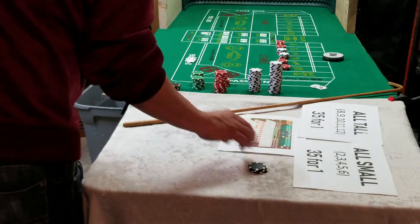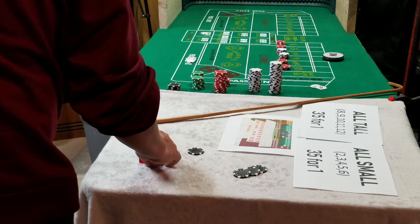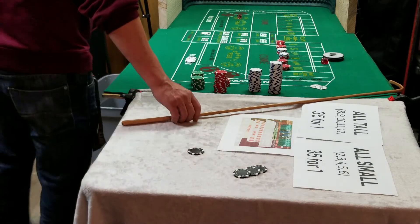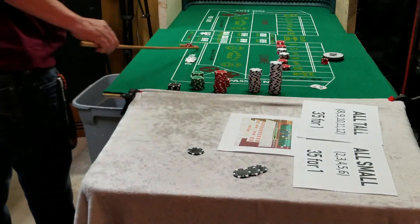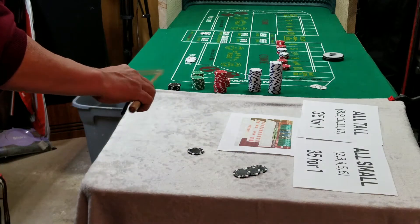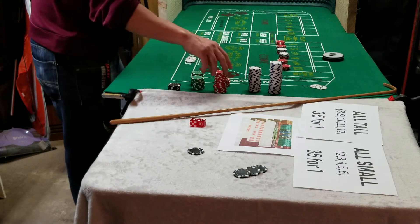That was roll number one, here comes roll number two. I'm using the all hard set. Roll number two — and that is a four. So roll number two is a four. I lose my eleven. The four has four units on it, so that's thirty-six dollars.